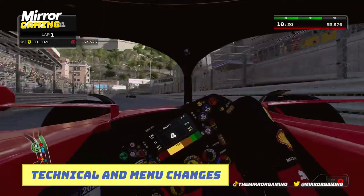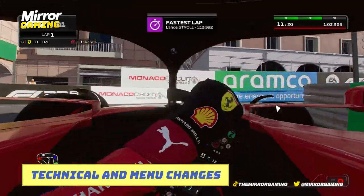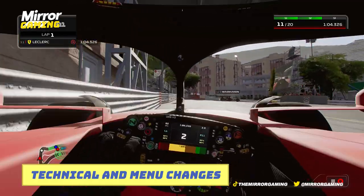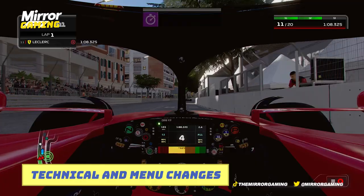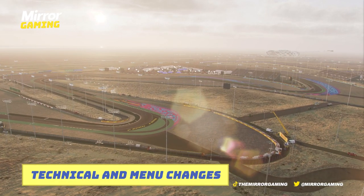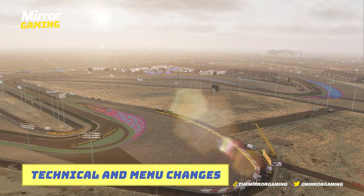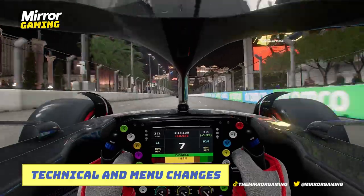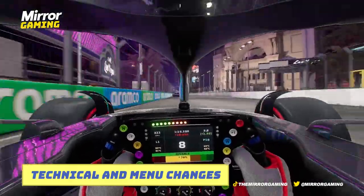For the league racing community, there's been an overhaul of the backbone of the league racing system. You can now join, create, schedule and manage custom multiplayer championships directly from a brand new web app called EA RaceNet. And just like F1 22, there's cross-play, so players on Xbox, PC and PlayStation can play against each other in perfect harmony and get it all set up into your own leagues.